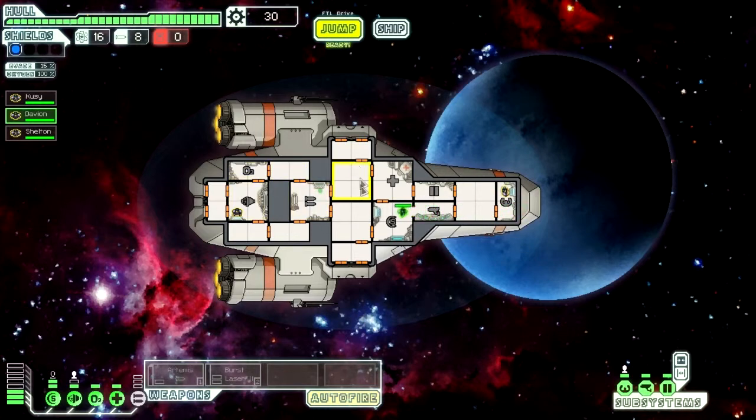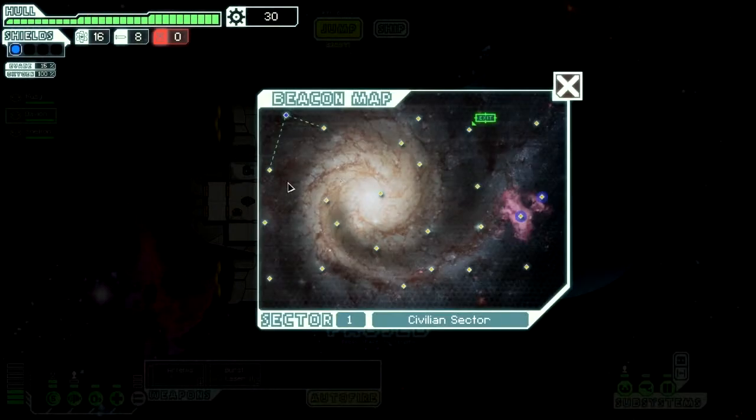So we're going to send Davion to the missile room. Depending on what room you've sent people to, it will give you a small bonus. For this ship there are four different rooms that will give you a bonus: the missile room, engine room, shield room, and the pilot room. Let's go.